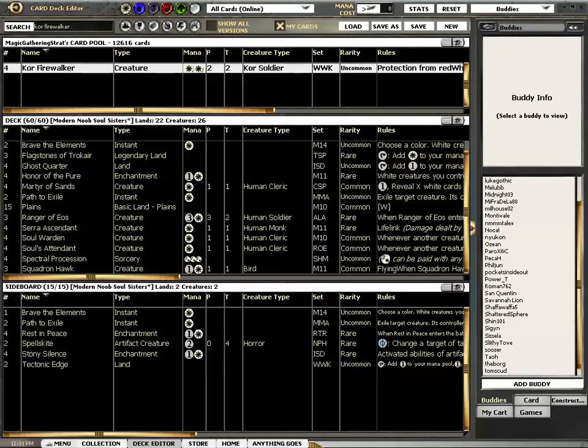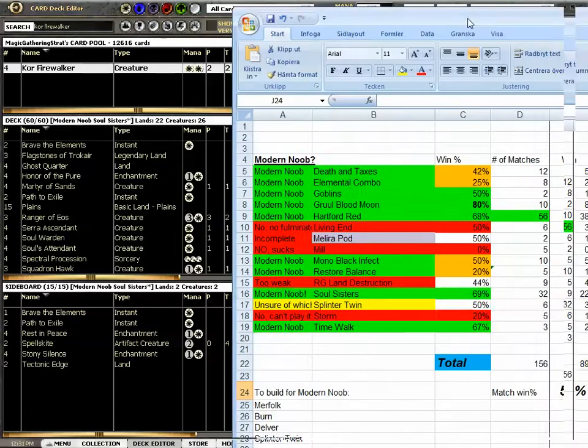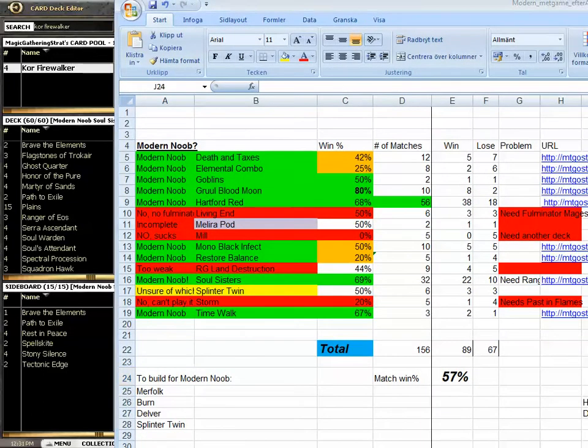Welcome to the Modern Noob. I am trying to find a deck to play for Modern. This is my Soul Sisters deck. Every noob has a Soul Sisters deck, but it's going pretty well. I know that this is not the deck. Or is it? I seem to have great success with it.